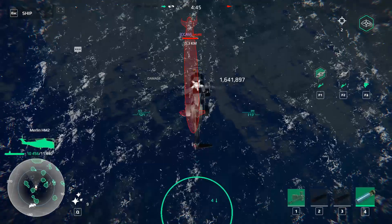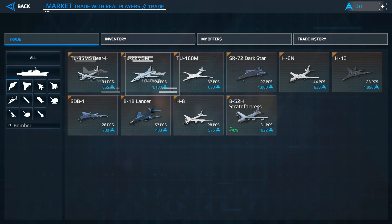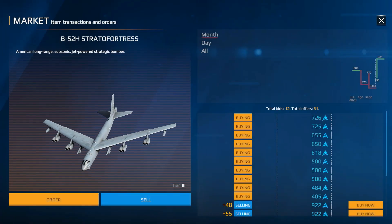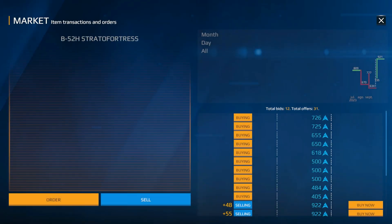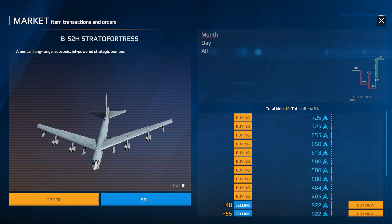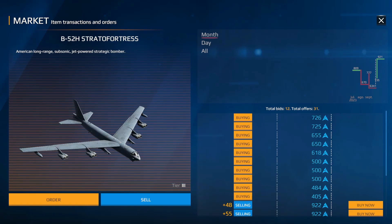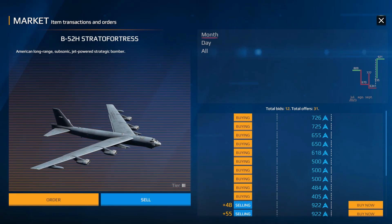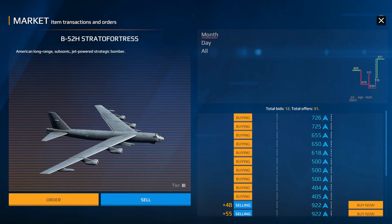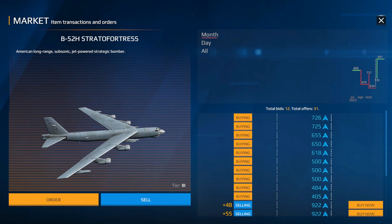Huge news — the B-52 Stratofortress bomber has increased its price by 70%. This is actually a lot. It passed from 634 art coins to 921 art coins, so it is actually more expensive now. Congratulations to all the players that hold this bomber. In my opinion you shouldn't sell it yet, because this is one of the best bombers in the game. My recommendation is to keep it.